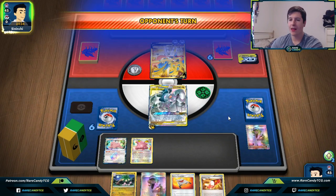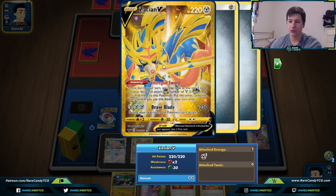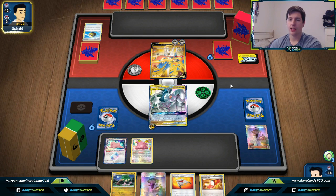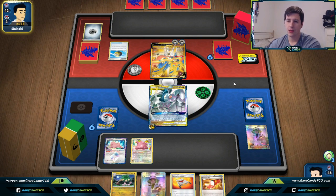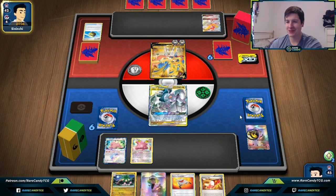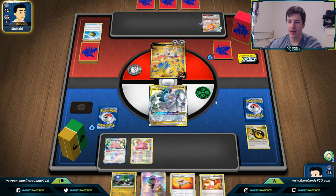We're going to go for Altered Creation now. One thing I'm worried about is whether they play Ranger, since Zacian already has some incentive to play it — Brave Blade prevents them from attacking, so Ranger is actually pretty good in Zacian inherently. We're going to see a Quick Ball and they are playing Kartana GX, which is pretty annoying. If they go Kartana to get rid of our DDE, then Ranger and hit for 230, that's pretty obnoxious. We'll have to see what happens — Stealthy Hood, not too worried about that.